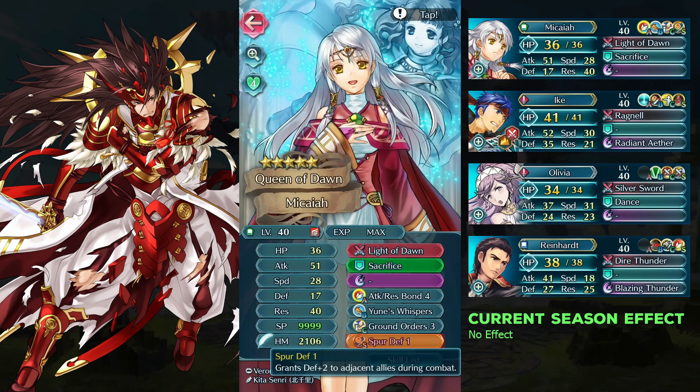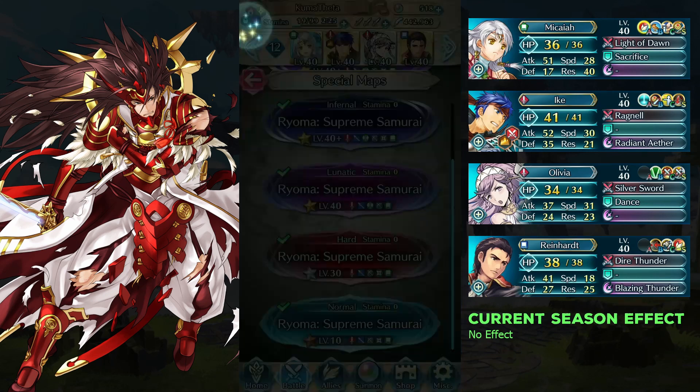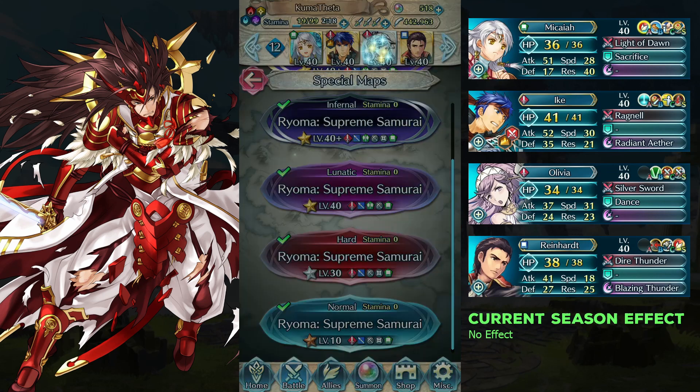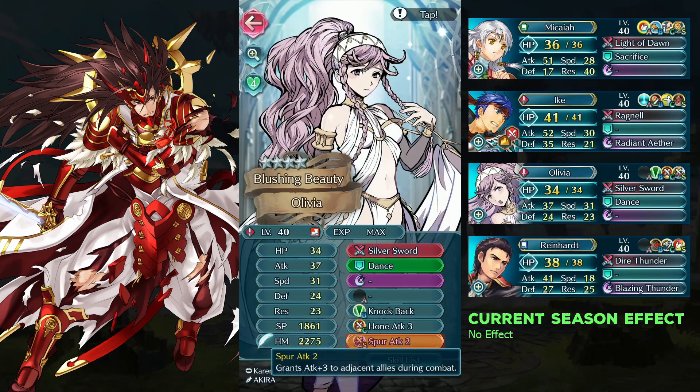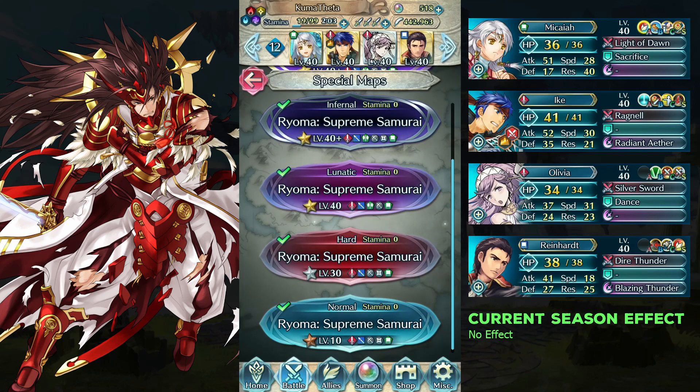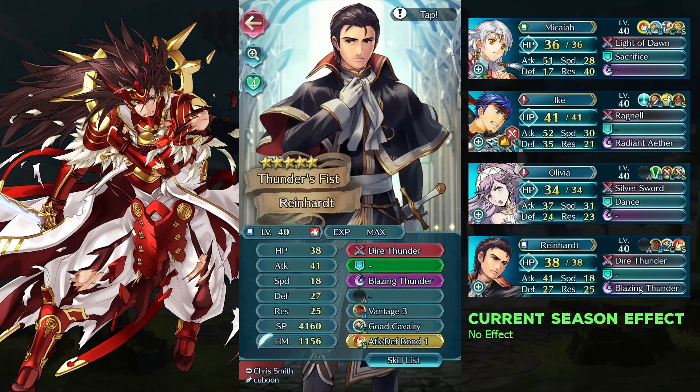Makaya is using Spur Defense 1. Ike is using QR3. Olivia has Spur Attack 2 — I've tested this with Spur Attack Speed 1 and it works too, so Spur Attack 1 should work as well. Wildheart is using ATK-DF1; it needs both ATK and DEF.